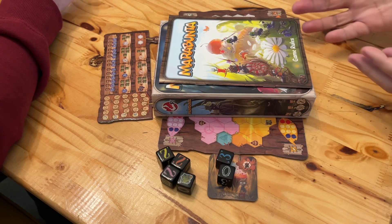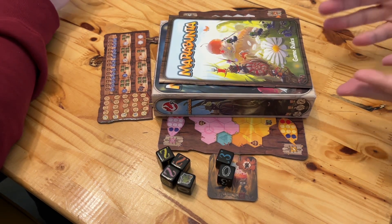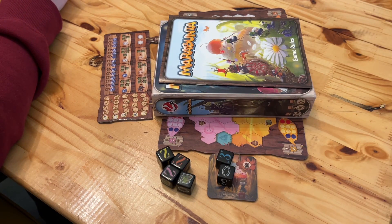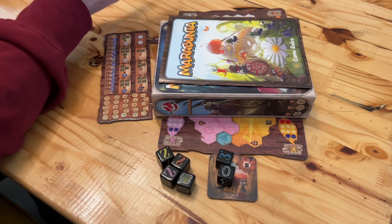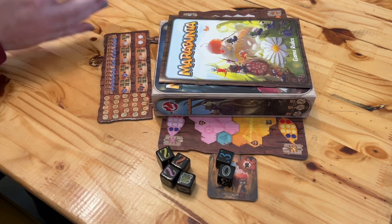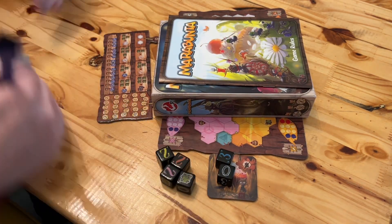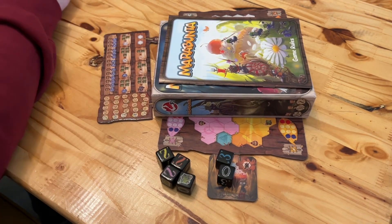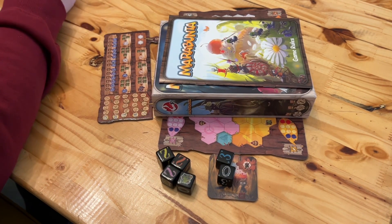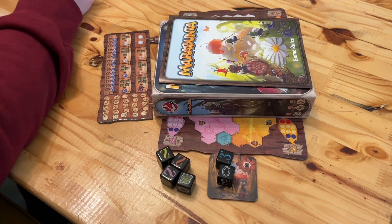It's not the first roll and write, it's not the first roll and write with area control, but as a package it feels slightly unique. Even the theming — which is abstract numbers on paper — feels like it comes across a little bit, because of that whole expanding from a central point and creating army lines back and forth, going after the cupcakes. It's all abstracted, but it works for it.